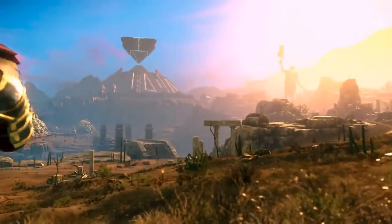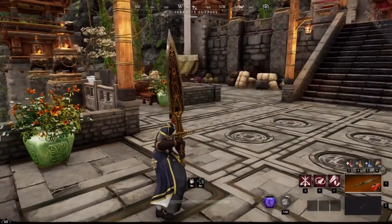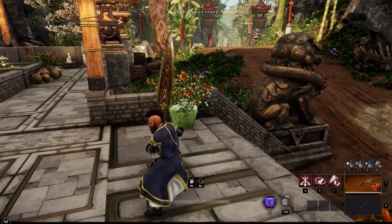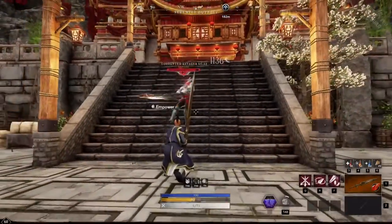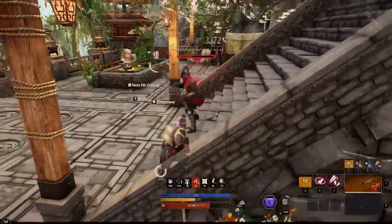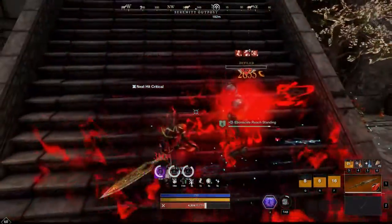First off we'll be looking at how the greatsword looks without any weapon effects active. We'll start with a look at the weapon from a cinematic view, then see how it looks in action with and without weapon abilities. You will get this effect if you have either no gem on your weapon or a gem with no elemental effects. This used to be the most common look due to everyone choosing flick gems. It is worth noting that no matter what effect you have on your weapon, when it is sheathed it will always look as if it has no effect on it.